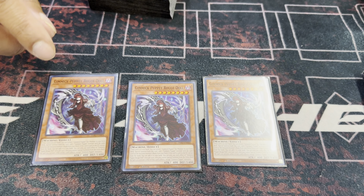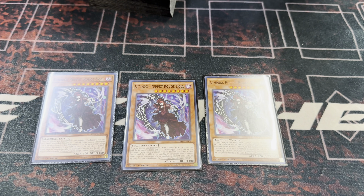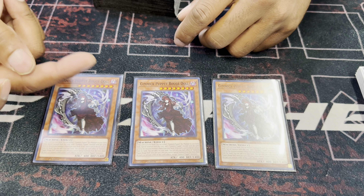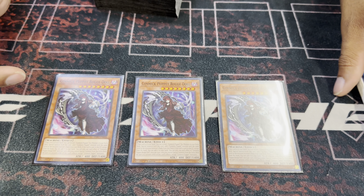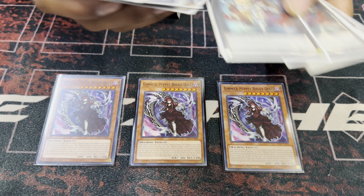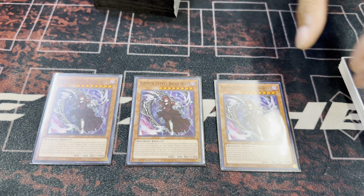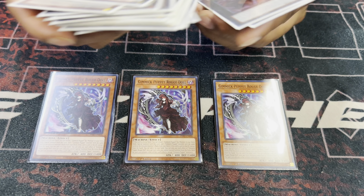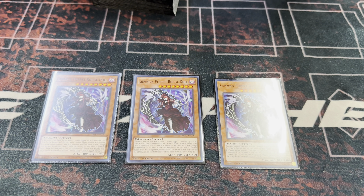What Rogue Doll does is you activate it, you reveal an exceed monster in your extra deck, and then it'll summon from the deck whatever has that rank as its level. So if you reveal an eight, you summon an eight plus this. If you reveal a four, you summon a four plus this. Depending on the hand — like if you already opened up Little Soldier, you reveal an eight. If you don't open up soldier, you reveal the rank four, which is the only one you play. And then this is how you get into the four, which also is another dump. Which essentially makes it a one card combo for the most part.